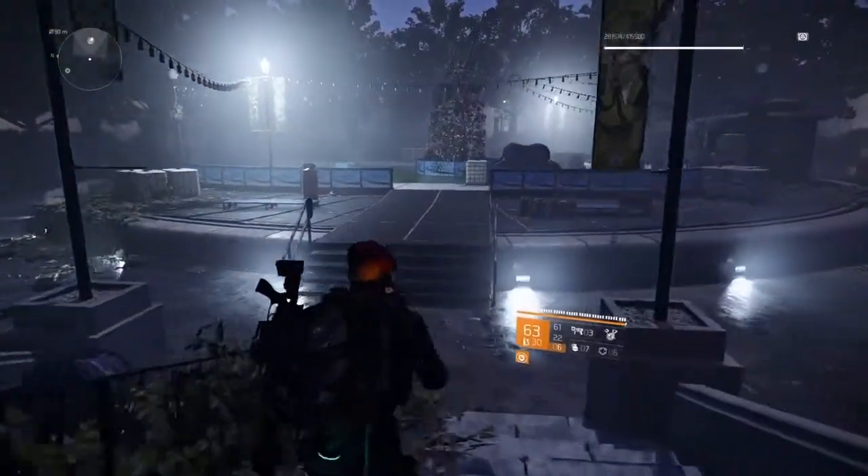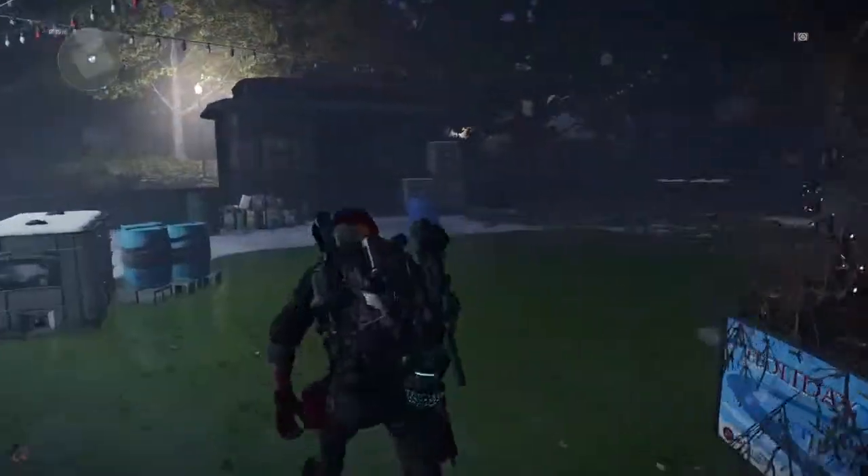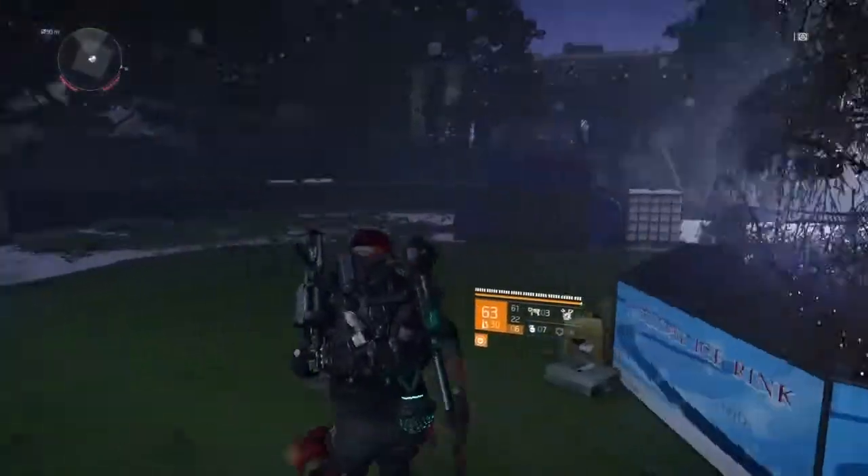Once you flip the switch, head outside, go forward to the little Christmas tree, and run around it. My logic here is that because I've got two SMGs and no long-range items, I'm going to keep this fight as close as possible — so close range that I want to head back into the building.